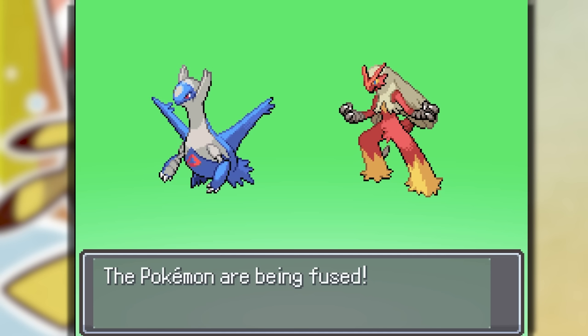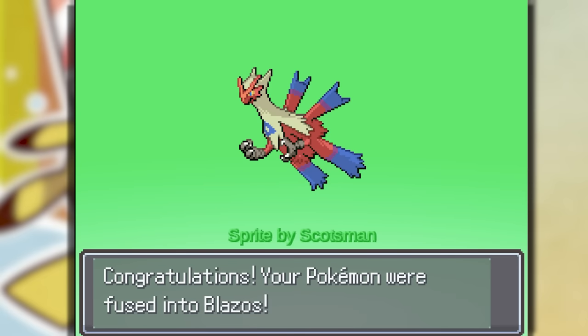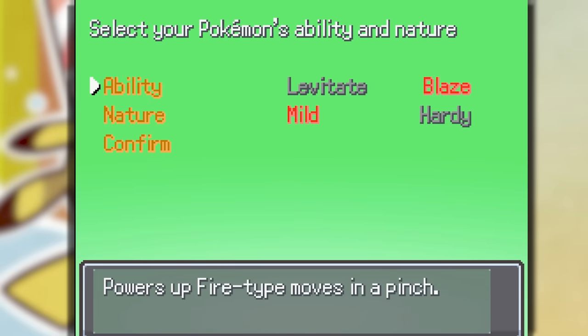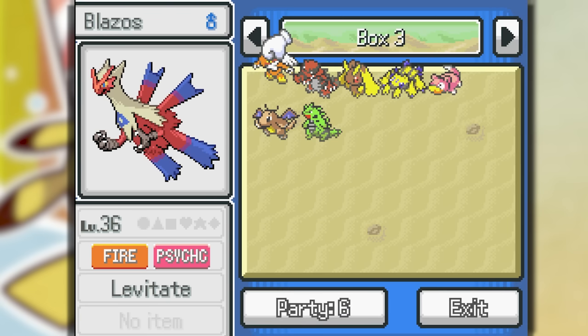Right here we have a Blaziken and a Latios — Blazos! This is a freaking fire sprite and it's a Fire Psychic type with Levitate. Pretty freaking fire. Blazos is a fire Pokemon.